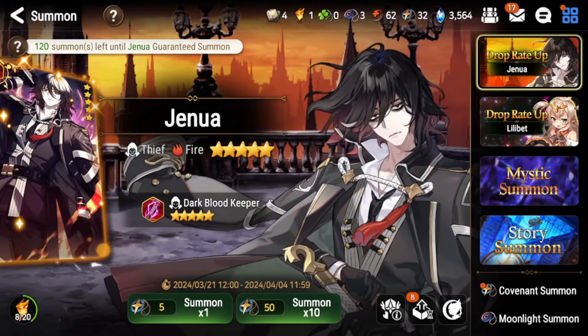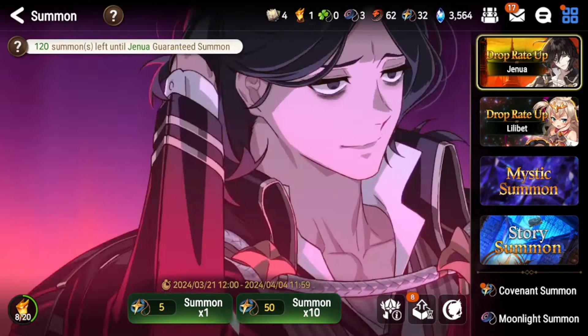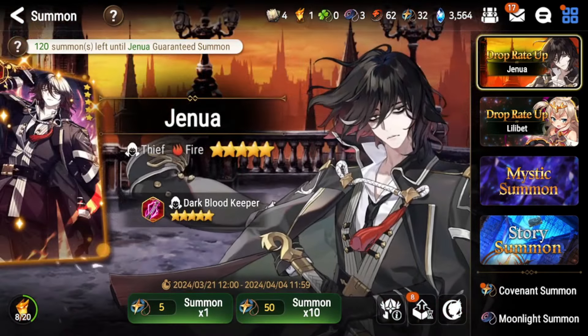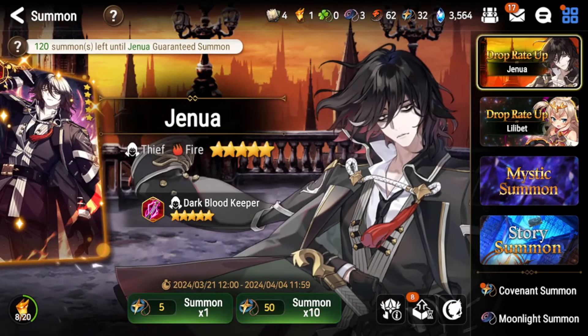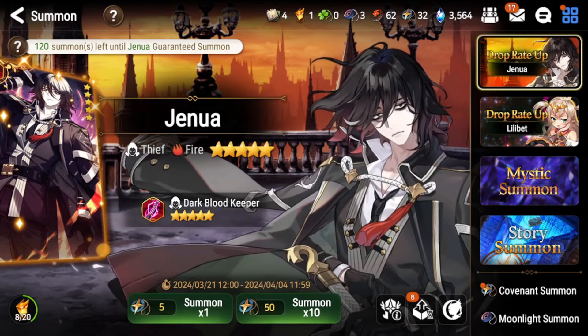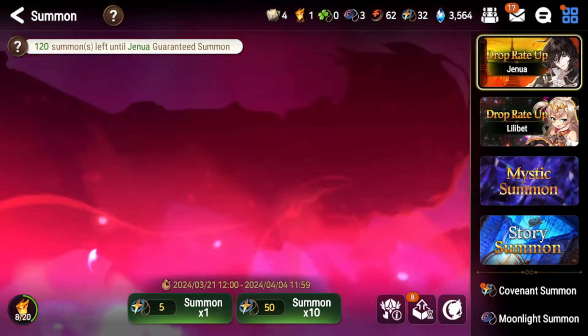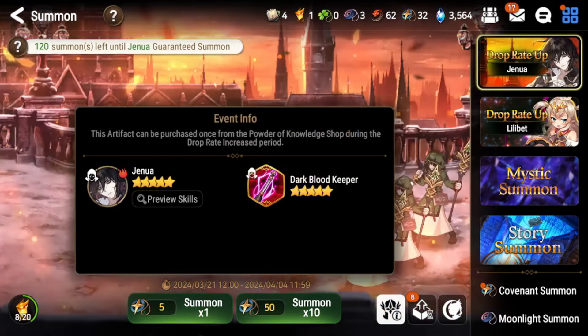We have Genua running — the new fire thief that is the talk of the town — and he is super fun to use and very powerful. I'm going to talk about whether you guys should pull for him, how strong he is, and his artifact as well. I'm not going to show any builds yet because he just came out and I'm still testing. I want to give you the best and most efficient build possible, so we're just going to talk about his skill kit.